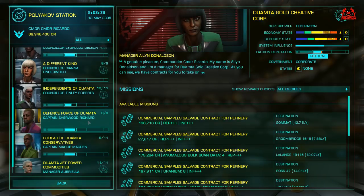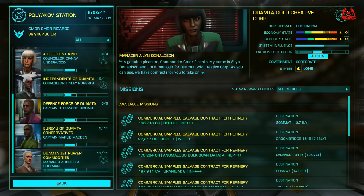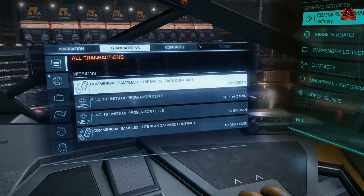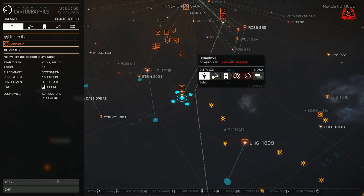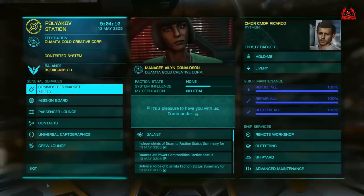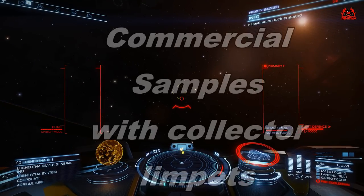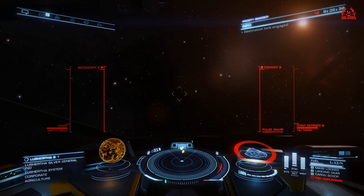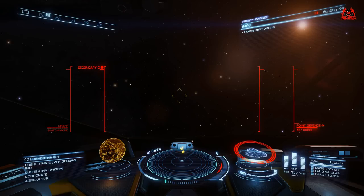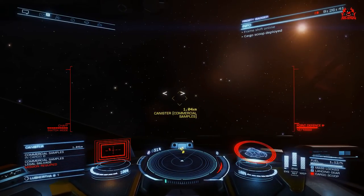Simple as that — pick it up from here, take it over there, cash in. I've got enough on my plate without taking additional side missions even if some happen to go in the same direction. I've got commercial sample missions to go and do. Selecting that from the left-hand panel. With this ship I have collector limpets fitted — left over from my mining days. The system I'm going to, Lushera, is only two jumps away.